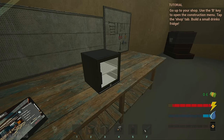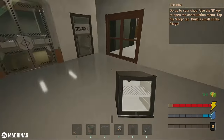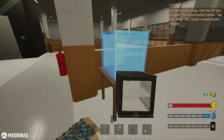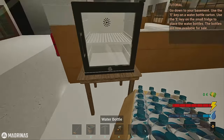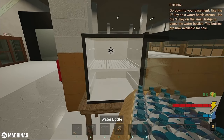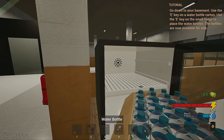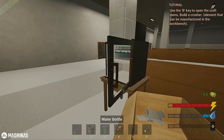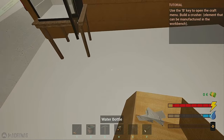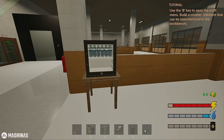This is great, we're finally gonna make some money! I don't know how much... there we go. It says: go down to your basement, use the E key on the water bottle carton. I already have it. So if I grab this... how do I do this? The bottles are now available to place the water bottles in it. Is it gonna shut? Yes it did! Use the B key to open the craft menu — build a crusher, that could be manufactured at the workbench.